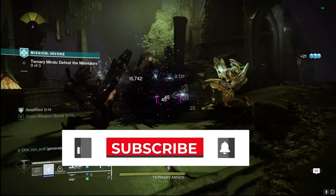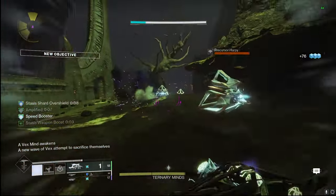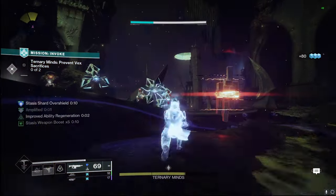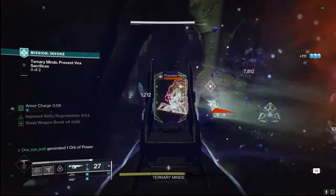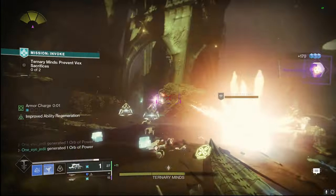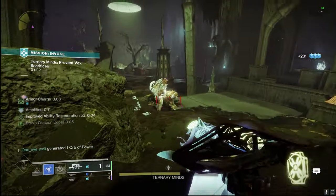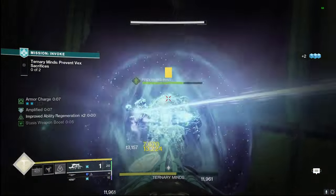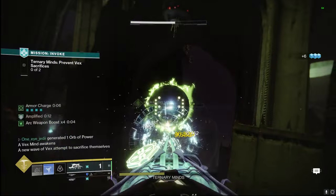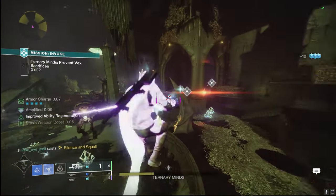Today we are going over a super fun Stasis Hunter build using the Mask of Baccarus and the new X-Dyrus Exotic Grenade Launcher — calling this the Moths of Baccarus. This allows us to have insane damage, times 4 on that armor surge, just by dodging because of the Mask of Baccarus. It doesn't stack with surge mods; as soon as we dodge, all of our Stasis and Arc weapons get that times 4 damage, which is 25%. It absolutely slaps in PvE, and with this Stasis synergy we're getting overshield, we're freezing targets, and we're able to deal with any champion we run into.